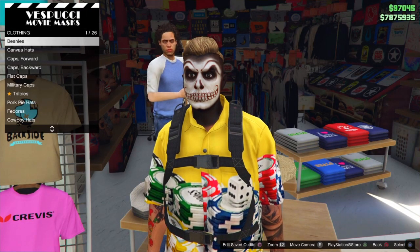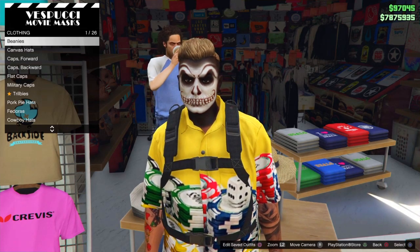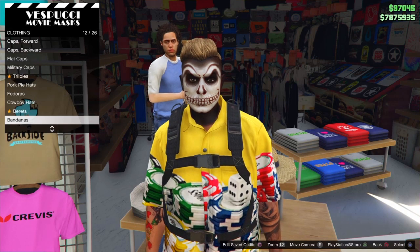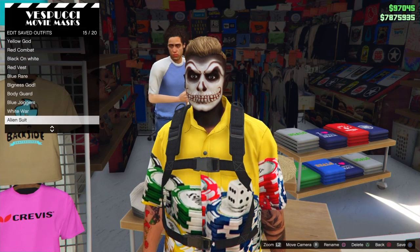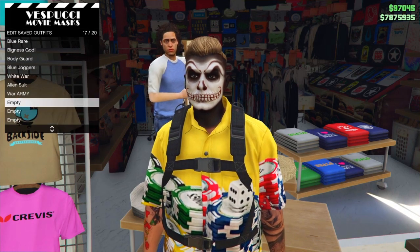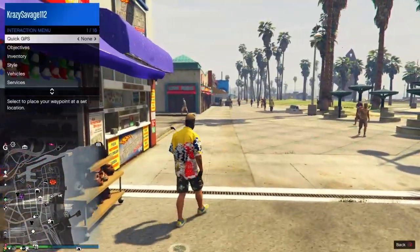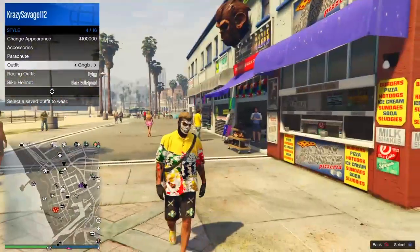If your character rolls right into it you can do it as well, or if your character falls. You want to hit the left side — that way if you mess it up you still have your duffel bag. You want to save the outfit like this; you can put any name on it. Then apply it — as you can see I don't have it on. Don't panic, just go to the outfit that you saved it on and you'll be right back with the duffel bag.